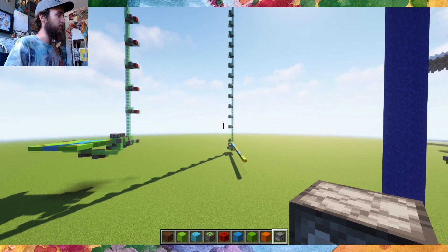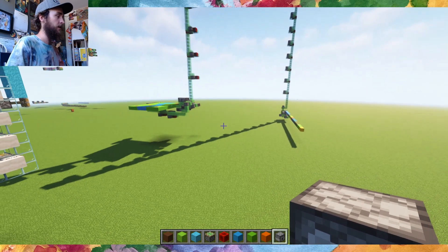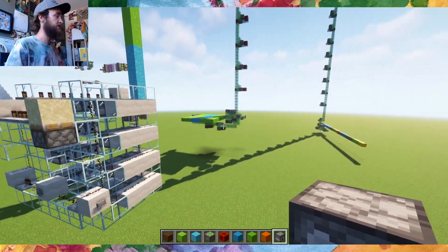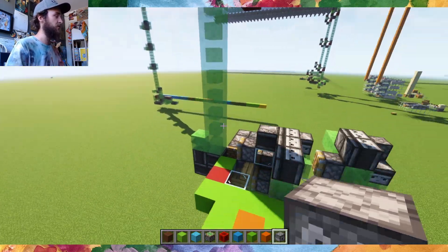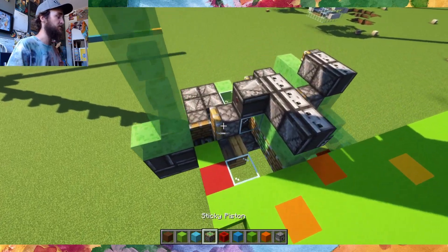I had five ideas for what this sort of machine could be used for. I built two of them, and I'm hoping someone watching could take a shot at some of the other three. The first idea was: can we print out not just a one-wide strip of concrete, but a plane of concrete? And that's exactly what this machine does.